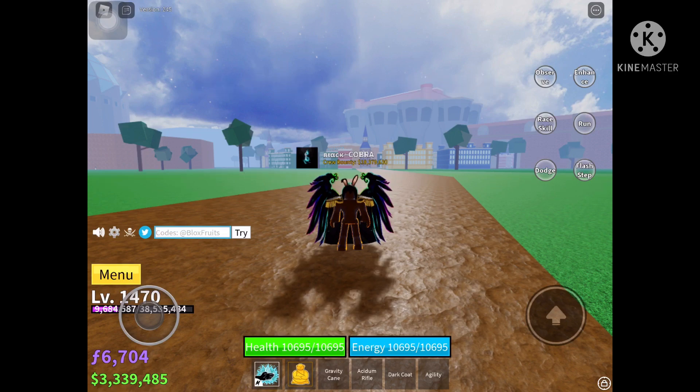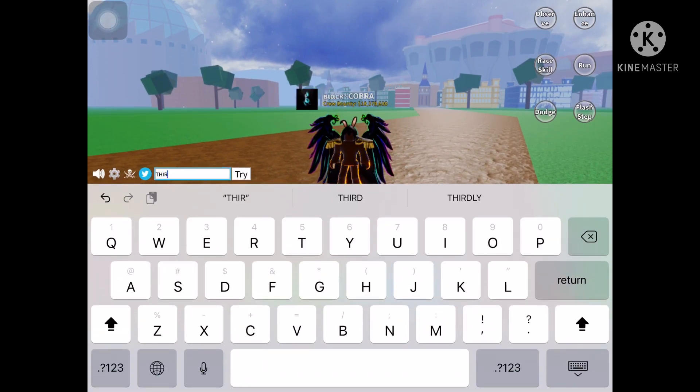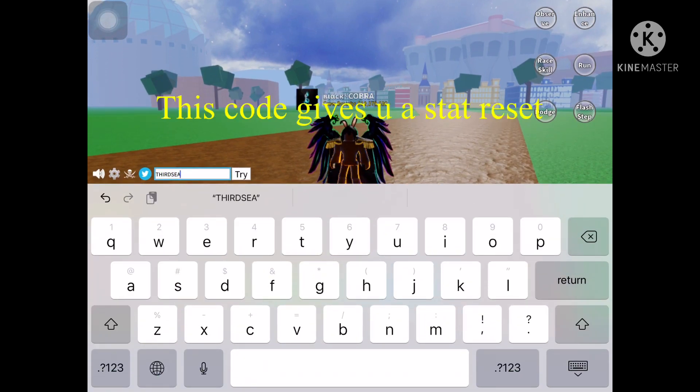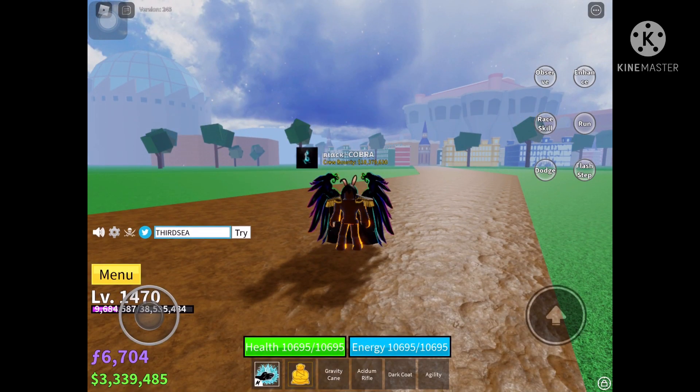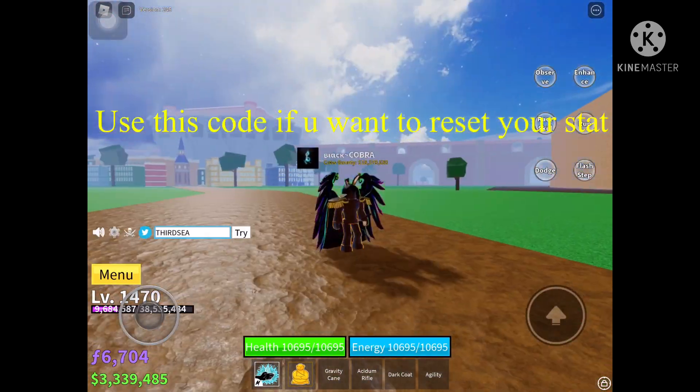And the last code is Sub30. This code gives you a stat reset. Use this code if you want to reset your stats for free.